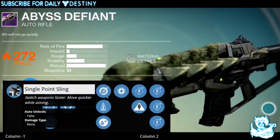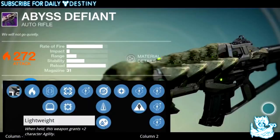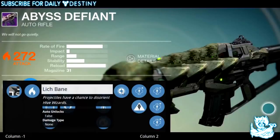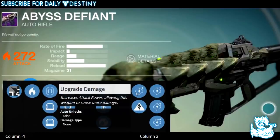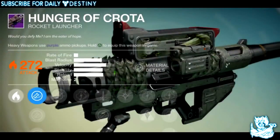The Abyss Defiant also has Single Point Sling — switch weapons faster and aim quicker — Perfect Balance for extremely low recoil, and Lightweight Windhound granting plus two character agility. Then there's Lichbane, where projectiles have a chance to disorient Hive Wizards. Finally, Hive Disruptor — the same concept as the Atheon Disruptor from Vault of Glass — deals bonus damage to stronger Hive enemies.